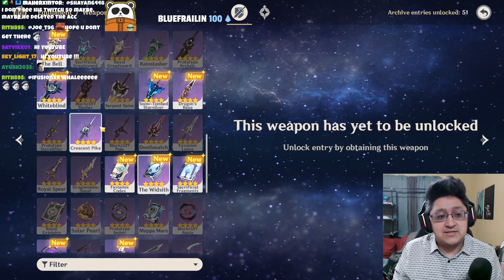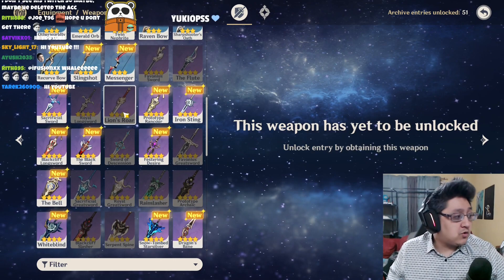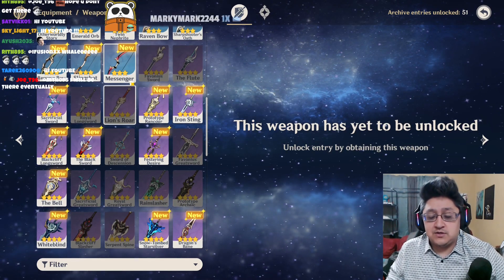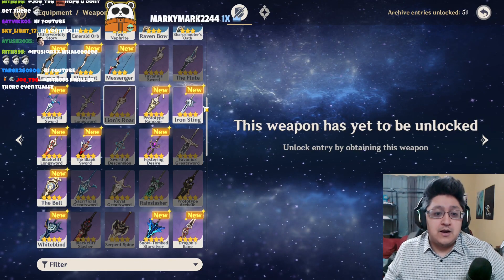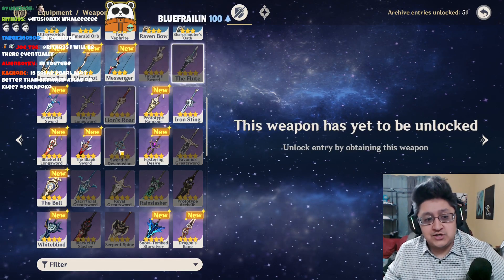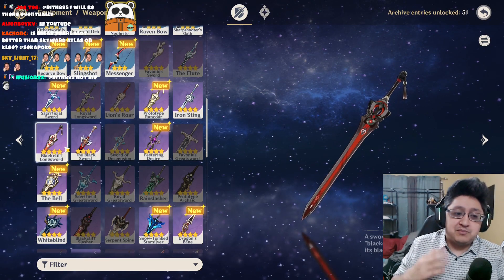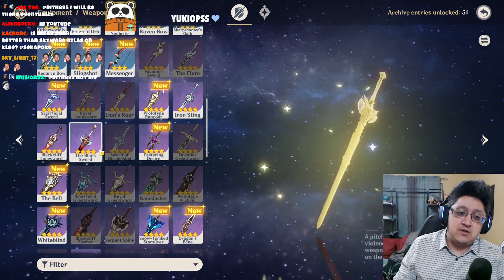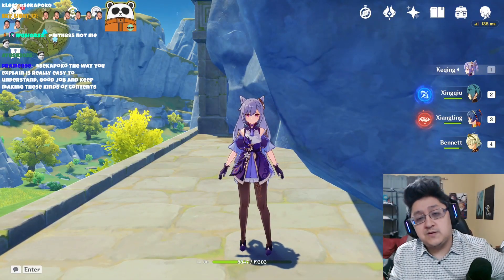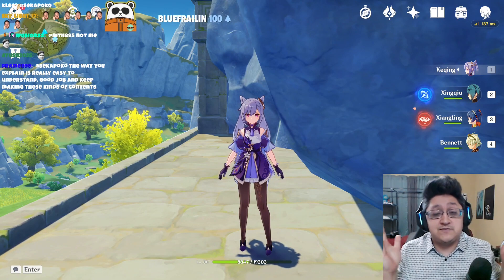For other weapon options: Lion's Roar I don't prefer because it's attack-percentage-based, not ideal for Keqing. Iron Sting is also not one of my favorites. The Flute is pretty good for physical Keqing. The two easiest weapons to obtain are the Black Cliff Longsword for free-to-play players and the Black Sword for battle pass players. That's it for this video — if you enjoyed it, like and subscribe. You guys have a great rest of your day.